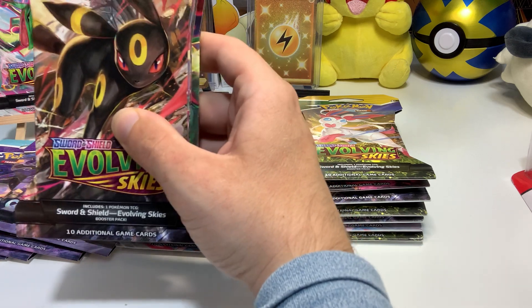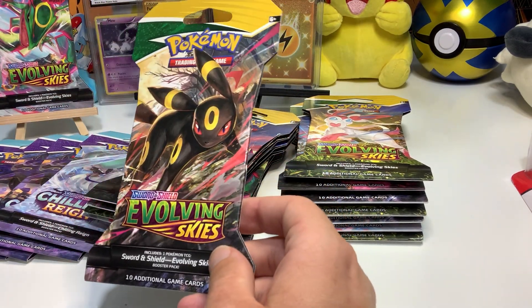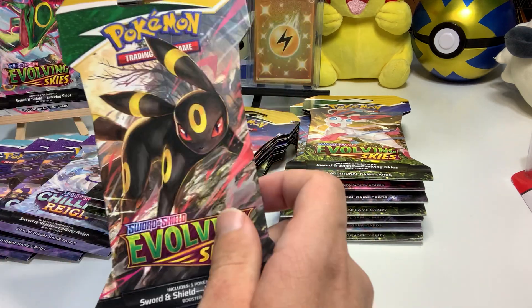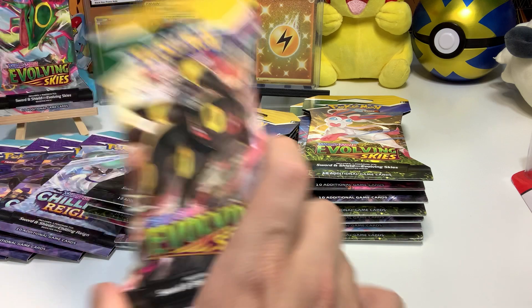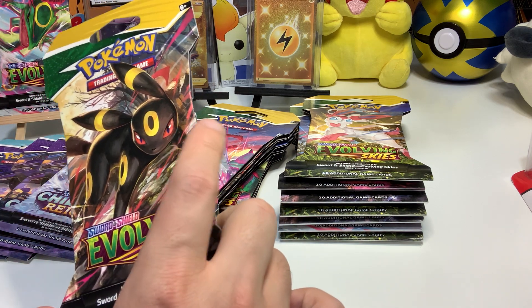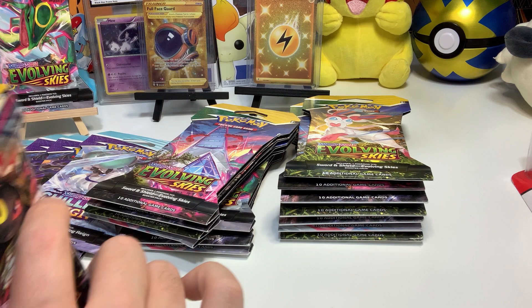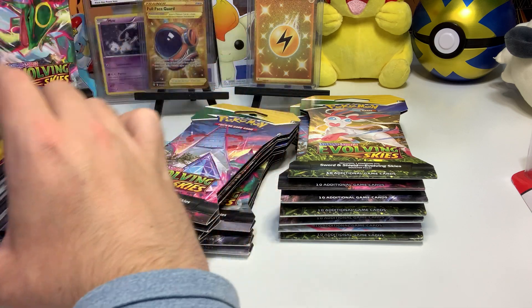Before we get into these, I've seen people on TikTok saying they're not getting good pulls — opening ETBs, Elite Trainer Boxes, Booster Boxes, and 3-Pack Blisters — and complaining about not getting any good hits. Meanwhile, I'm opening up individual booster packs and getting the craziest hits. Two gold cards already out of 14 packs. It's crazy.